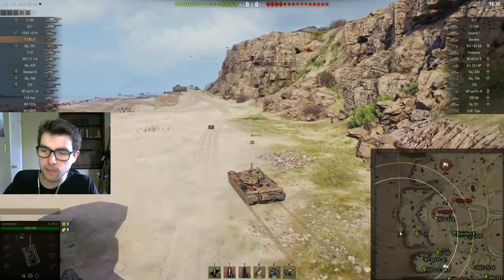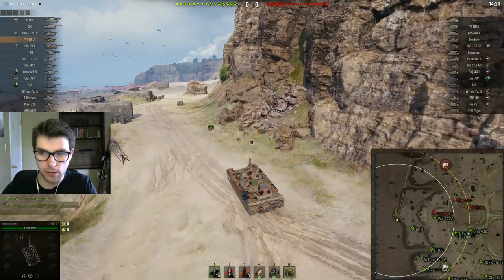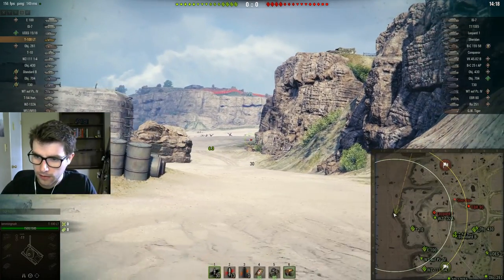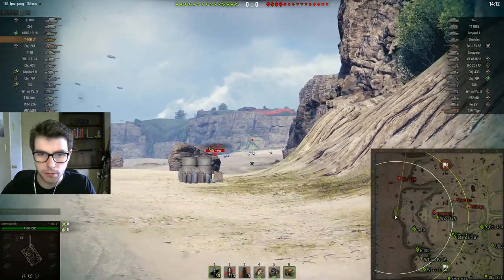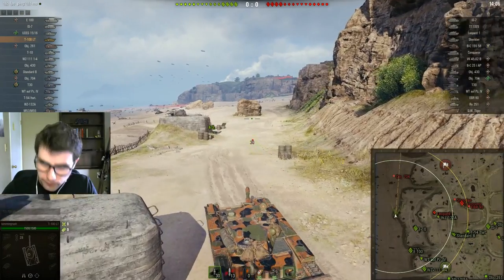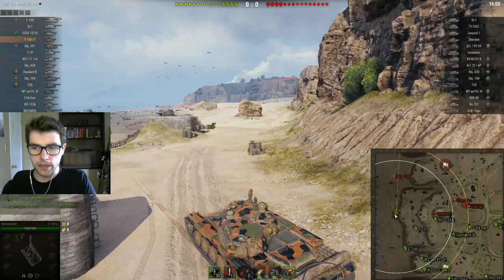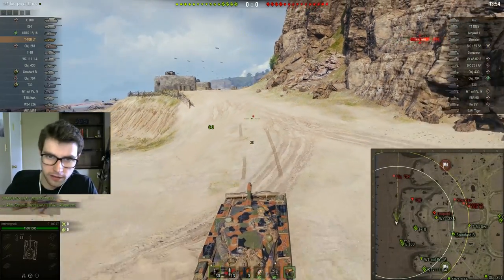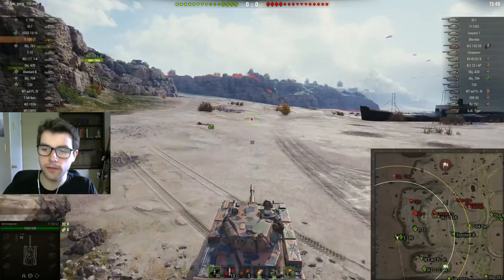We're going to the beach and it looks like we don't have any support. The E100 and T30 might come, but realistically I'm just going to be doing a scouting run down here and then leaving. I'm going to sit here and see if I can spot anyone. There's a 704 — I've got 40% camo so he probably won't spot me at this range. No shots. So we know they have the 704 down here, which means there's no 704 camping at A5. I would say that's okay information, though I might have gotten better information going elsewhere. I'm not dead yet and I am topped off, so I'm going to keep trying to figure out if this is a bad place.